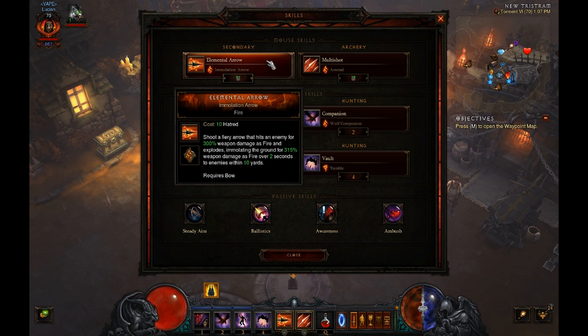That's double what Evasive Fire was giving me, and even more than if you used Night Stalker with Evasive Fire. On top of that, it does substantially better damage — well over triple, because Immolation Arrow does 300 plus 315 which is 615, while Evasive Fire is only 200. And since this is fire damage, it gets buffed by your bracers and potentially your amulet that have fire percent damage on them. So it's doing more damage and giving you more hatred — it's just better in every way.